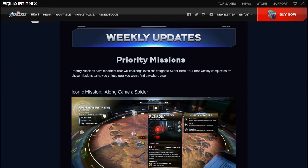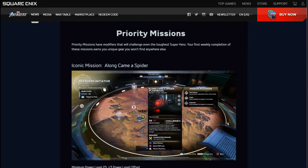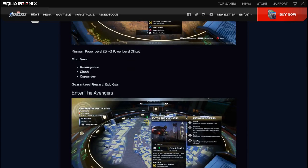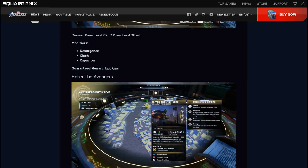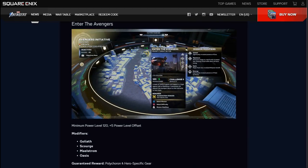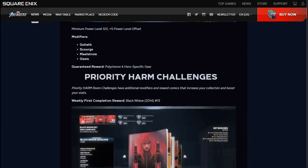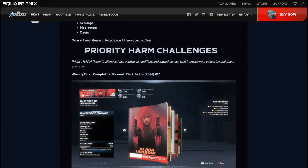So, Weekly Updates. Priority Missions. The iconic mission is Along Came a Spider, with modifiers Resurgence, Class, and Capacitor. They also have Enter the Avengers, with modifiers Goliath, Scourge, Maelstrom, and Oasis. We've all done those missions a thousand times so it kind of doesn't matter.